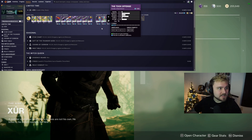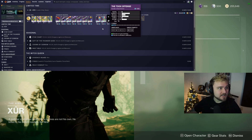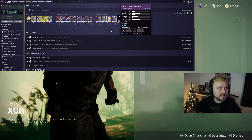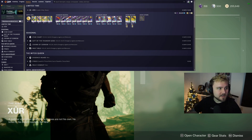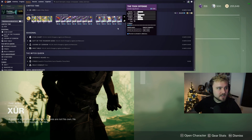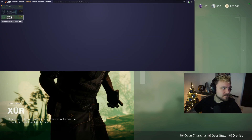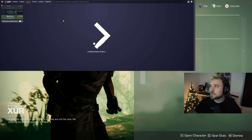High resilience, high discipline, and high strength chest is actually pretty solid too — 60 stats. A 64-stat helmet with high strength — I'd pass on that one, even though it has 64. Probably pass on the boots too, but they're not too bad.